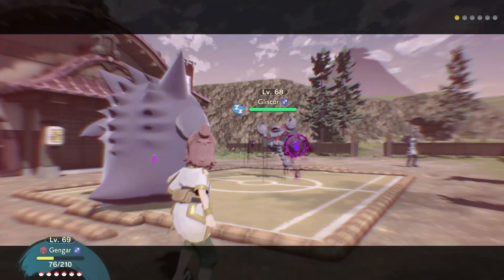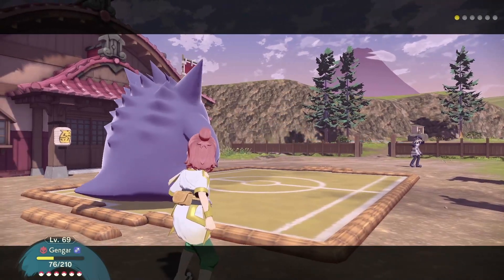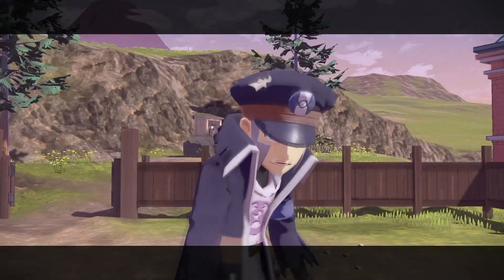To push the damage even higher, you should use Power Style Hex on the sleeping Pokemon. Even when it is not very effective, one-shotting is not a problem.